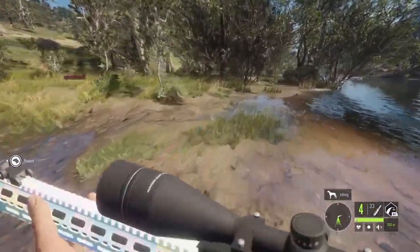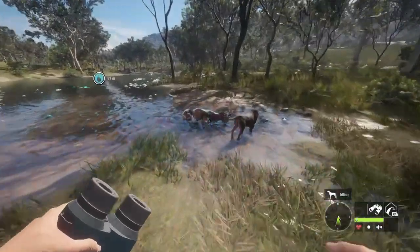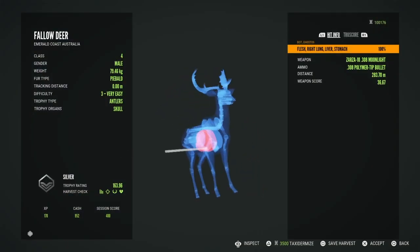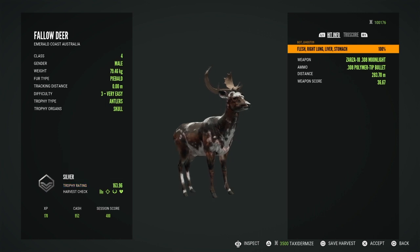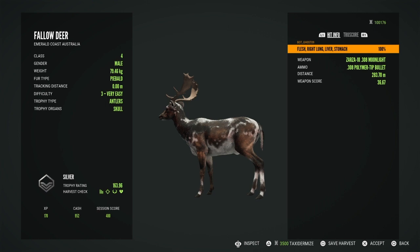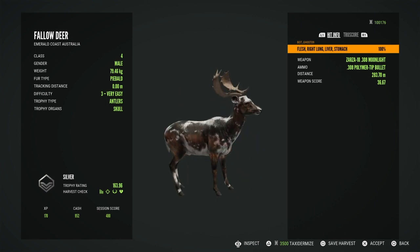This is going to give me only like a 15-minute video. Let's go! The final winner of the challenge — a piebald fallow deer. It was a score of three, very easy, so only a silver, very, very small. But the rules did say it just had to be a piebald, so it could have been a female, but it was a male. Very, very cool trophy. Amazing fur.